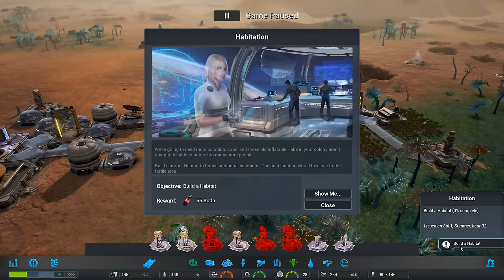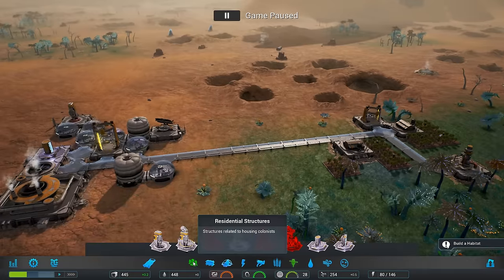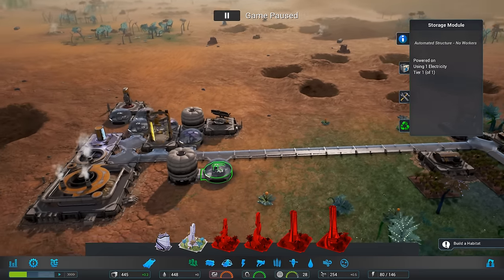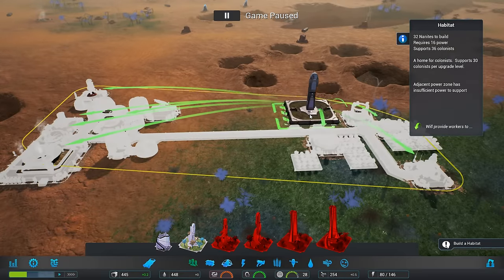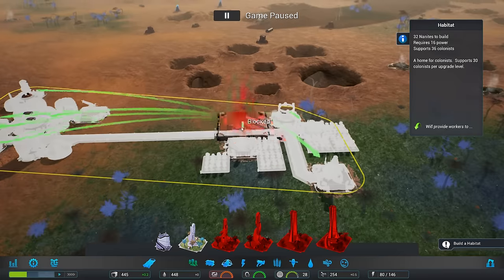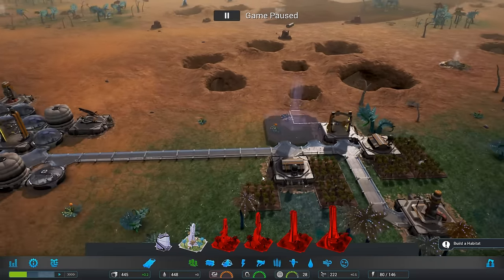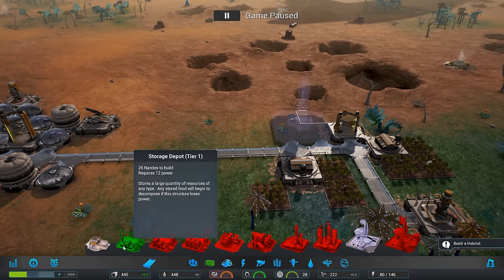There we go. Habitation — we got some soda. Cool, so let's build that. We also need the storage. Can we just upgrade our current storage? Nope. Habitat — there's a lot of workers over here. I don't want to ruin our farming fields, so let's go ahead and build it right here. I also want to get that storage up and running. Resource management — storage depot, mini storage depot. Let's build this.